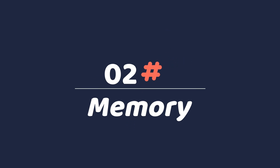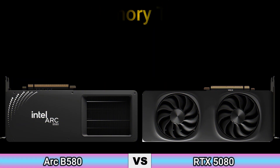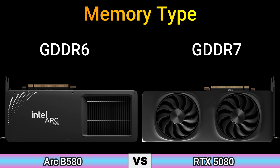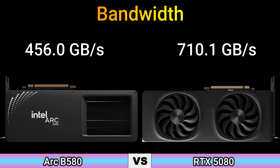Part 2: Memory. Memory size: 12 GB and 16 GB. Memory type: GDDR6 and GDDR7. Memory bus: 192-bit and 256-bit. Bandwidth: 456.0 GB/s and 710.1 GB/s.